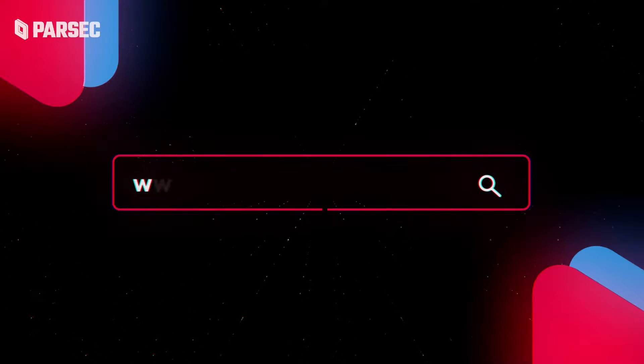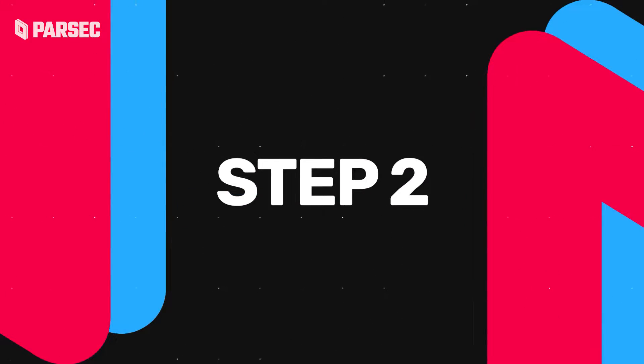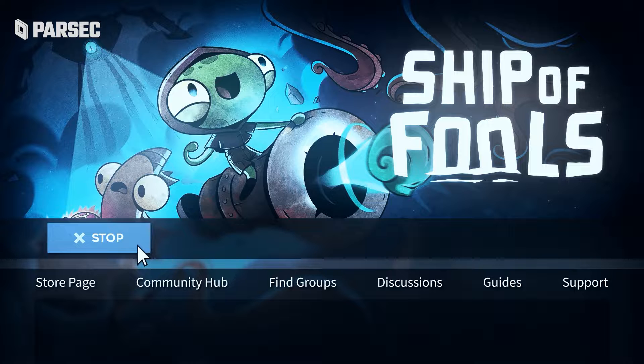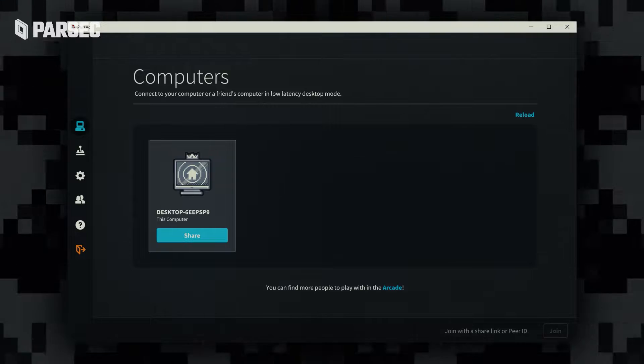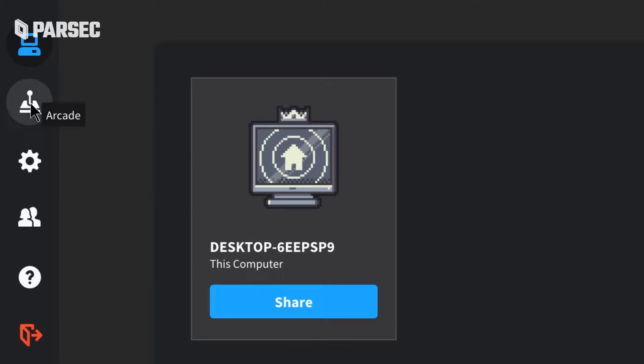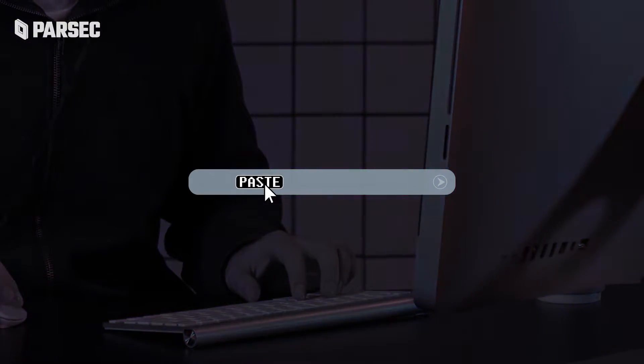Step 1: Sail to Parsec.app and find the download button. Step 2: Open up your copy of Ship of Fools on your machine. Step 3: On your brand spankin' new app, use the computers tab or the arcade tab to host Ship of Fools. There's a big link for you to send out to anyone you want to join.